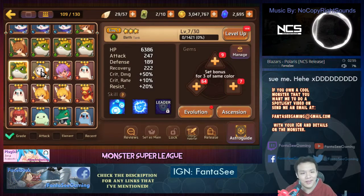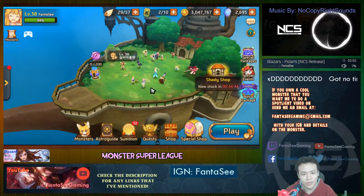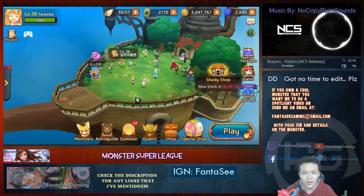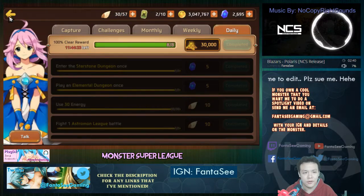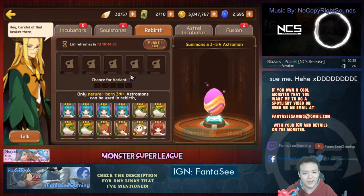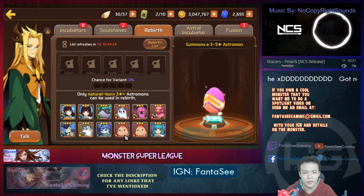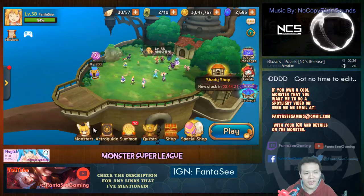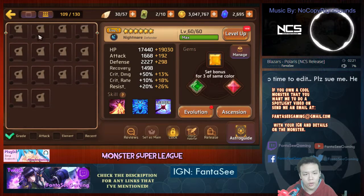That's pretty much it for what to expect from releasing. The only time I released a four-star monster was an experiment — I released an extra light hunter I summoned from rebirth that I didn't really need. I didn't get anything nice, only a little bit of gold, not even 100k, so that was pretty sad.